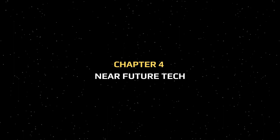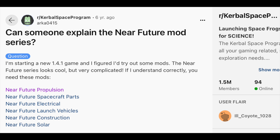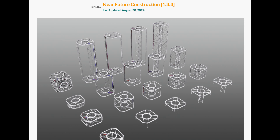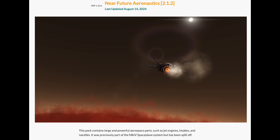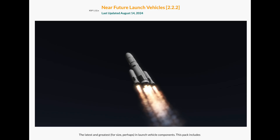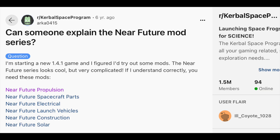Near future technologies: the stock tech tree ends pretty early compared to the kinds of technologies that are realistically feasible for us to reach in the near future. This mod adds some of those concepts in a stock-alike way to expand the tech tree past what comes with the stock game. It's made up of a bunch of smaller part mods all under the near future naming convention — propulsion, spacecraft, electrical, launch vehicles, construction, solar, and aeronautics. They're all really good together, but you don't have to get them all if you don't want to. Try the ones you want.